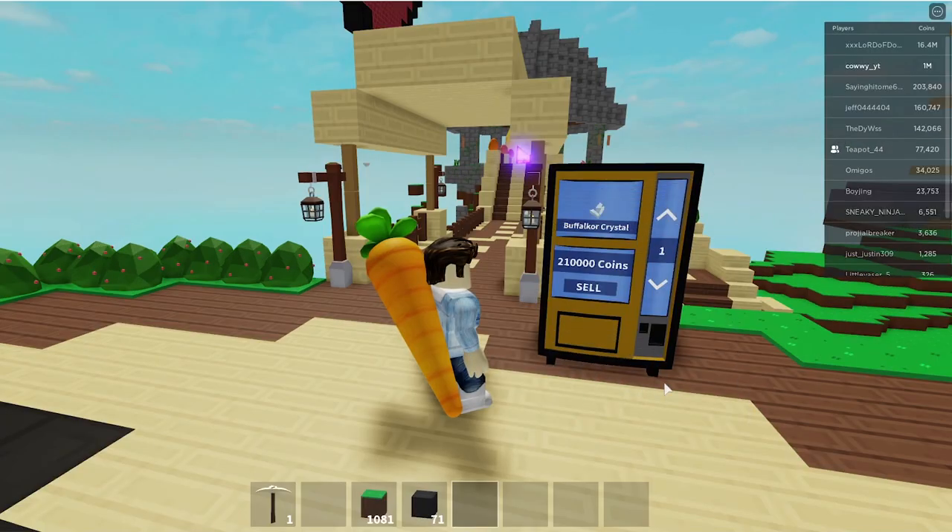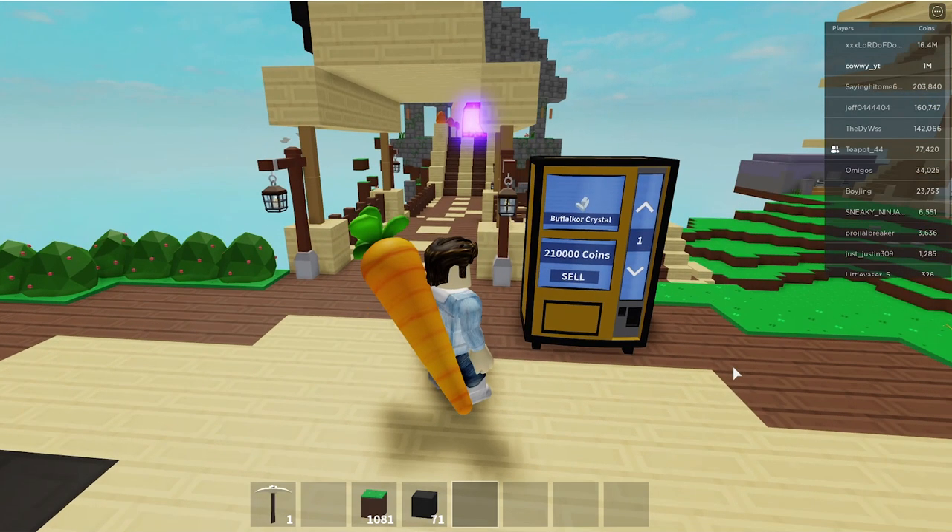So the first way is having a vending machine set up saying that you want to buy a buff locker crystal. But this won't work for you because in order to set this up, you'll need to have a crystal first. They really need to fix this vending machine because you can only buy and sell what you already have.